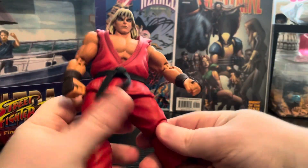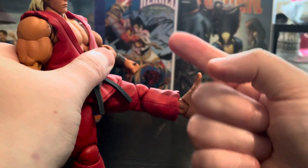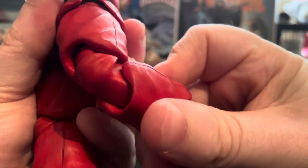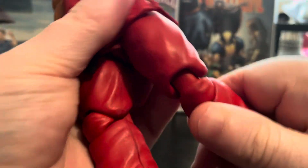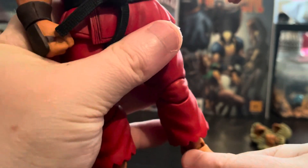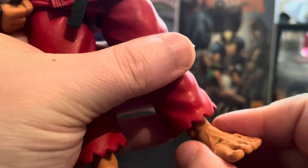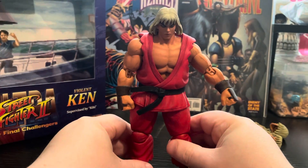The legs come all the way out — you can do a jump pose, though you do have to hold it as it can pop off. You can bend the knee all the way back, do a Power Rangers-type jump pose. His legs can go all the way back as well, and he's got that nice red detail that matches the gi. He's got ankle articulation and even toe articulation, which is really good.